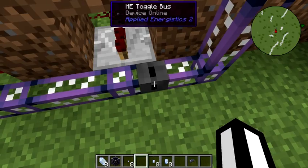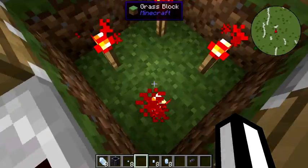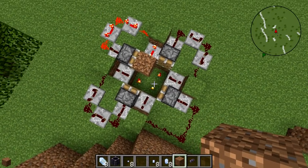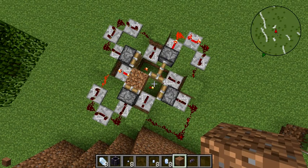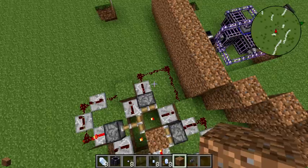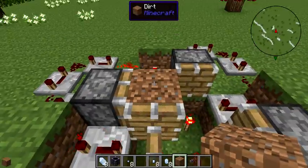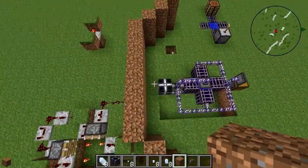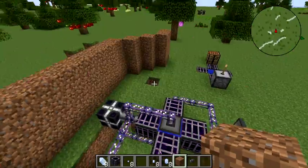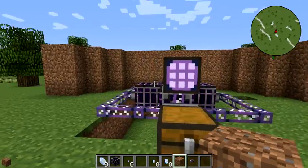This Annihilation Plane is being controlled by a Toggle Bus, and I've built myself a rudimentary timer. Let me turn this on so you can see it work. I didn't have a whole lot of options for clocks in this build, so I needed something with a nice delay — kind of old school, something you might have seen in vanilla. The Annihilation Plane will be on about an eighth of the time, since the redstone repeaters are a little imbalanced.